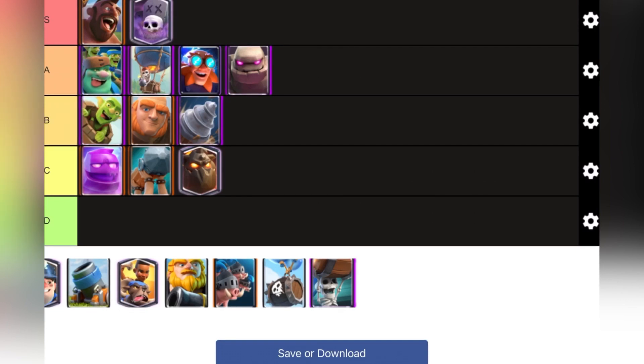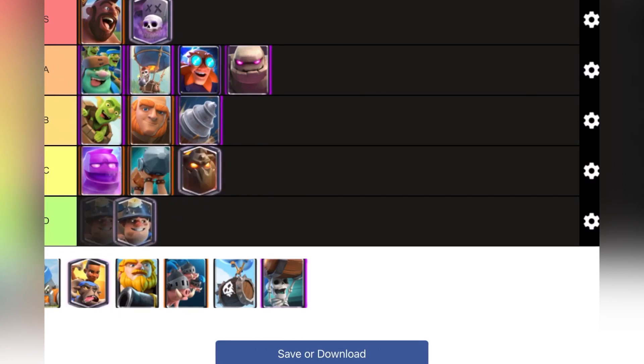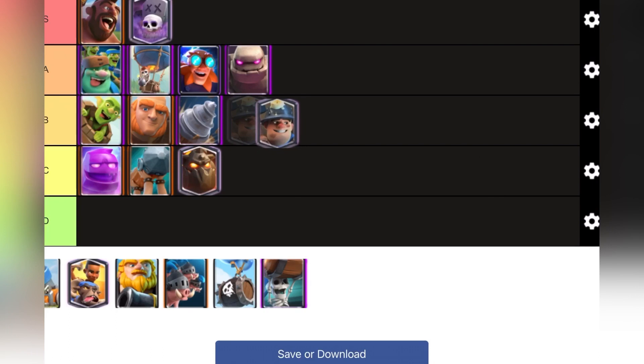Miner — along with Lava Hound, I do not believe Miner to truly be a win condition, but more of a support card. It's a good card, I'll put it at the bottom of B tier.